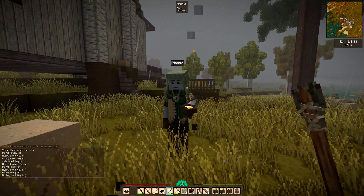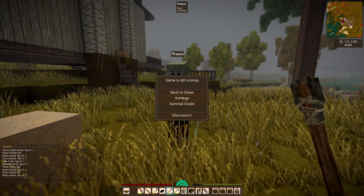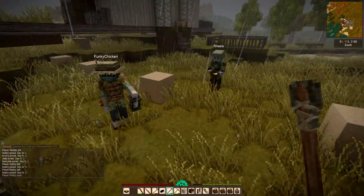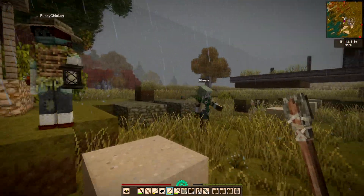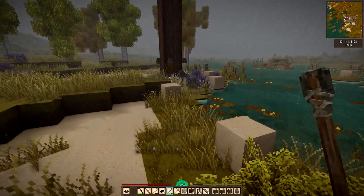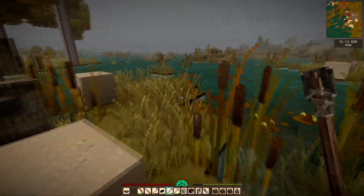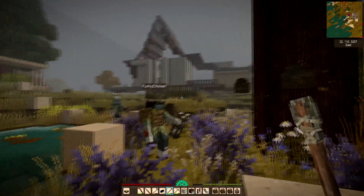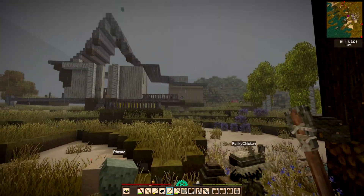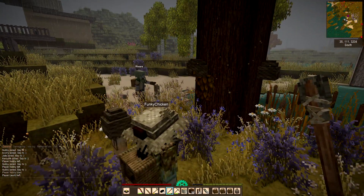Hello Rira, how do you pronounce your name? Rihara - I was just showing Funky Chicken the charcoal burner. We've got the bees over here and look - they've really multiplied. You can see them attached to the redwood tree. I really like the way that looks. I didn't even know you could attach them to trees.